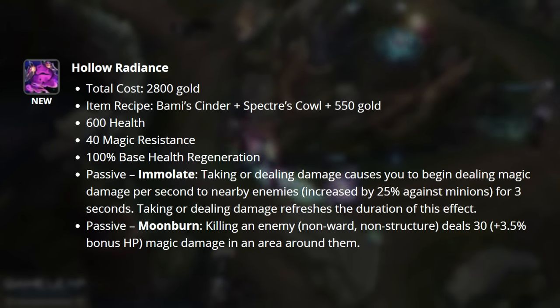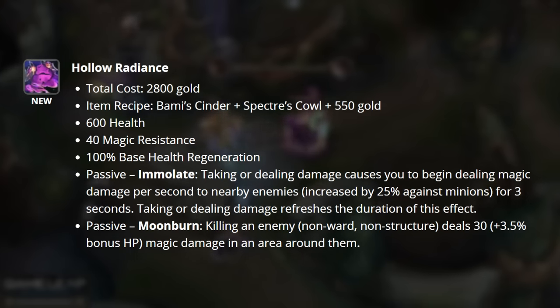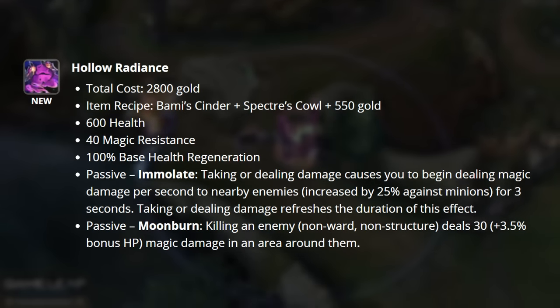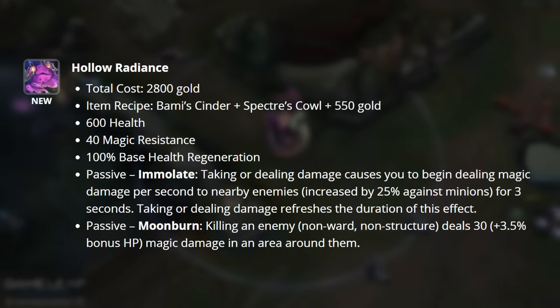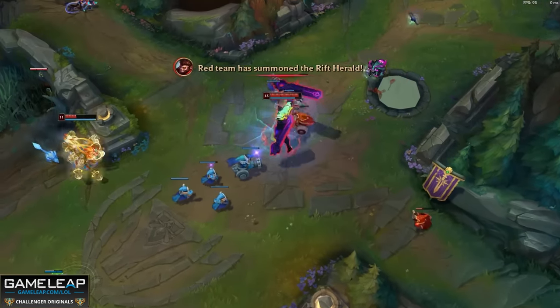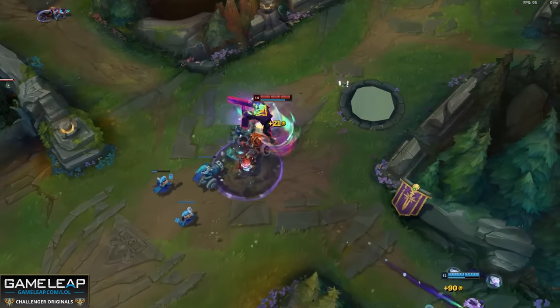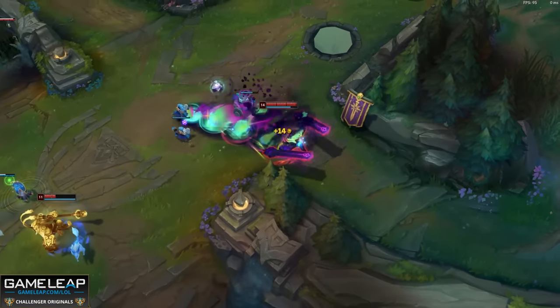Moonburn is going to be our second and completely busted passive. Killing an enemy deals magic damage in an area around them. This effect is not on a cooldown — so you can jump into the middle of a minion wave, one-shot it using one of your abilities, and immediately burst your opponent as long as there are minions nearby that blew up. This item is crazy strong and probably one of the ones that won't make it off the PBE in its current state.